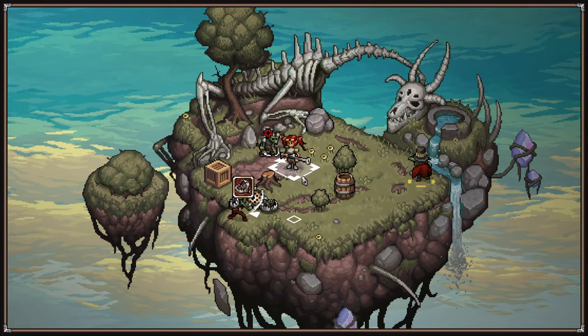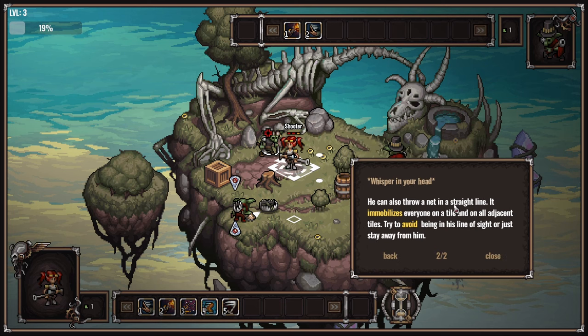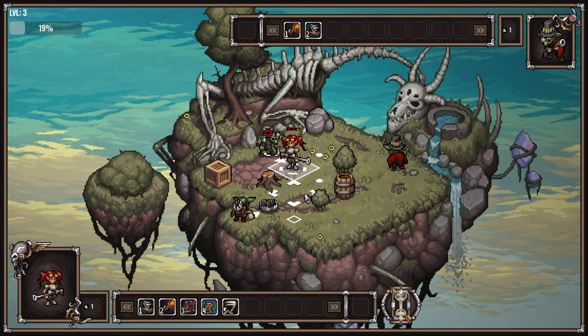You've arrived at the destination. Your new enemy is a goblin hunter - we've already taken out one of them. He uses bear traps and sometimes steps in them himself. He's dumb as a rock. Keep in mind that traps are dangerous both for you and your enemies. He can also throw a net in a straight line - it immobilizes everyone on the tile and all adjacent tiles. Try to avoid being in his line of sight.